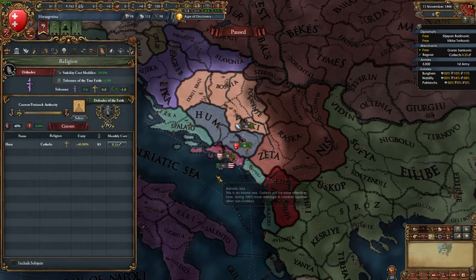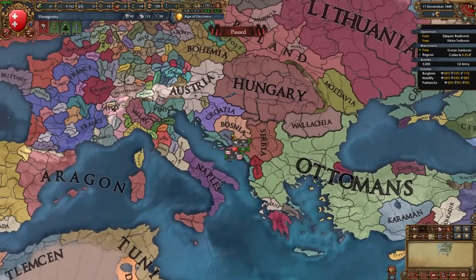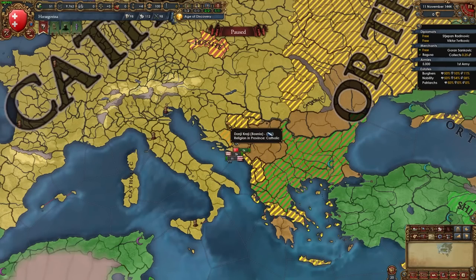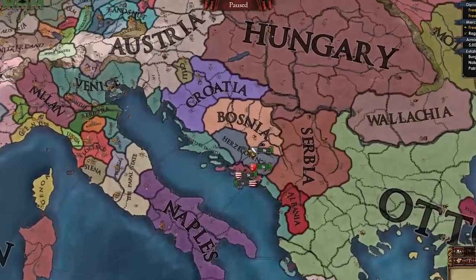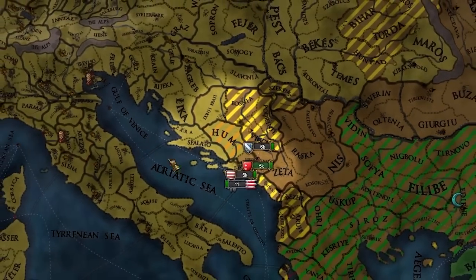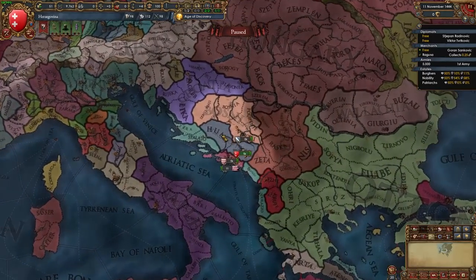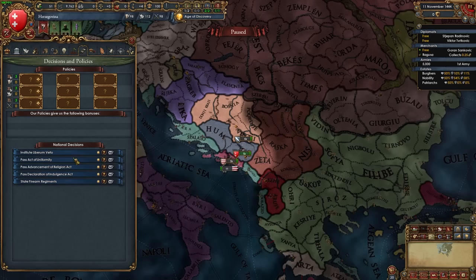Here we are as Herzegovina. We do start as Orthodox, but I remember in my Bosnia run it turned out very easy because being Catholic let us join the HRE and get some good allies. Because we have one Catholic province I'm actually going to flip to Catholic so we can have an easier time finding allies. We have no unique missions and can't form any other nations.